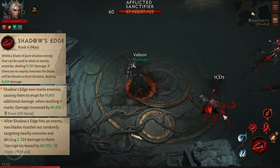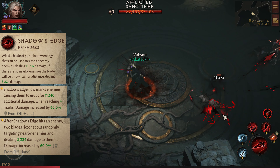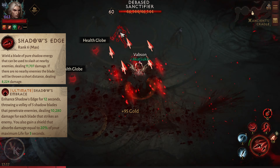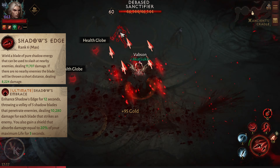Shadow's Edge now marks enemies, causing them to erupt for 11,500 additional damage when reaching for marks. After Shadow's Edge hits an enemy, two blades ricochet out randomly, targeting nearby enemies and dealing 8,000 damage to them.